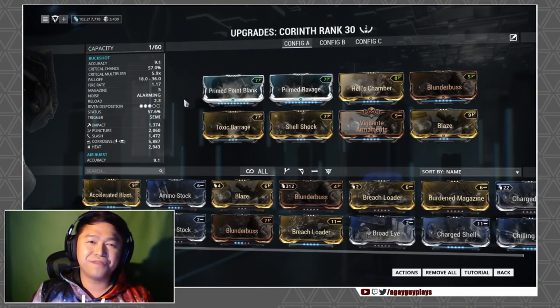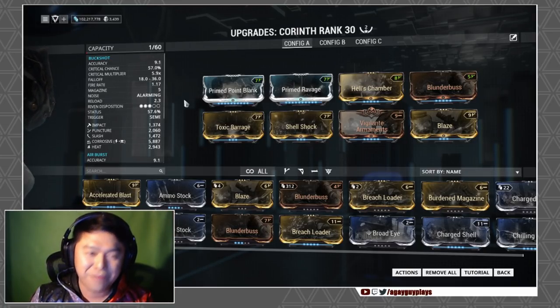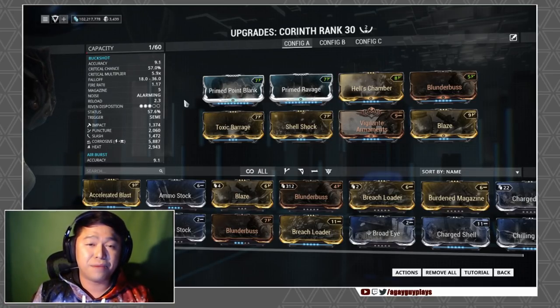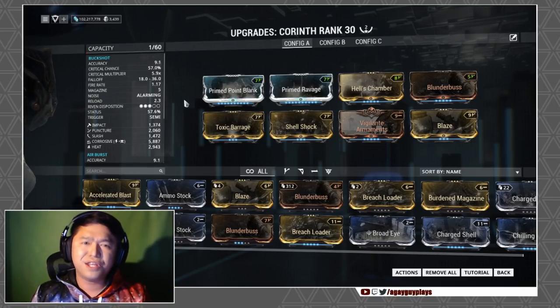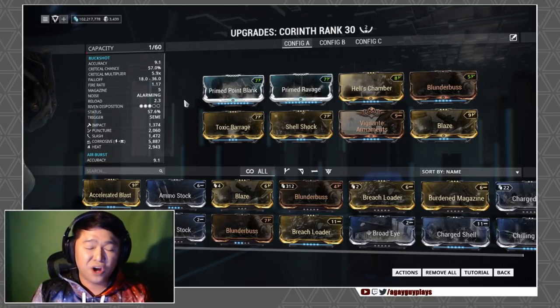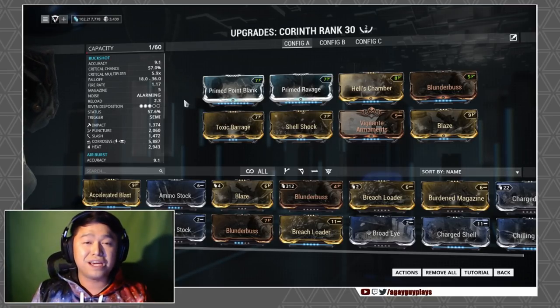As for the build — and this is going to sound very strange — this is not necessarily the build I'm planning on using with this weapon. The doomsday prepper in me wanted to put this out there just in case damage 2.5 hurts a lot. We've focused on critical mods because this weapon has a lot of crit, added corrosive to strip armor, Vigilante Armaments for extra multishot. However, it does not benefit from the glory of Hunter's Munitions, so let's see how this performs.